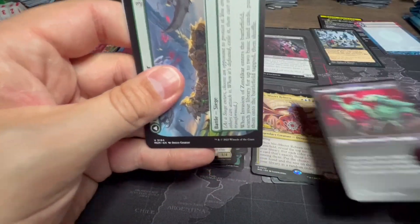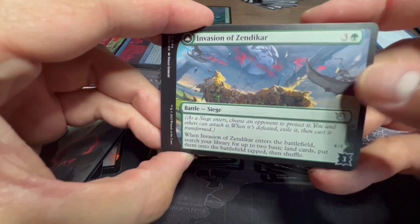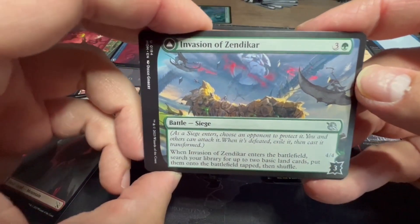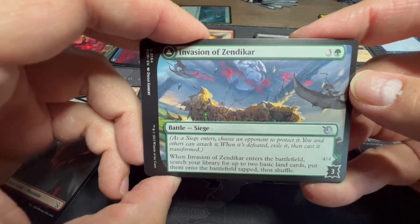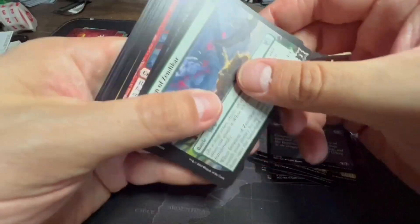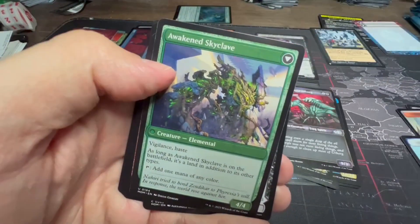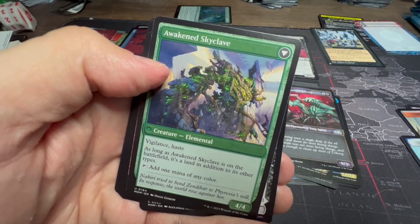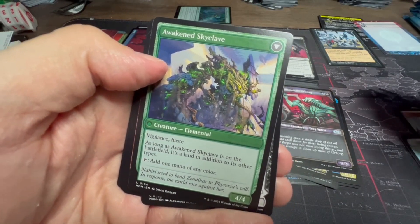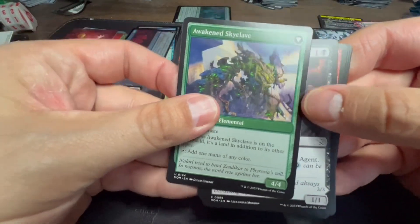Invasion of Zendikar — I played this in my pre-release deck. Enters the battlefield, search for two basics, put them onto the battlefield tapped for green and three. Flips over into Awakened Skyclave with vigilance and haste — as long as it's on the battlefield it's a land in addition to its other types and taps for one mana of any color.